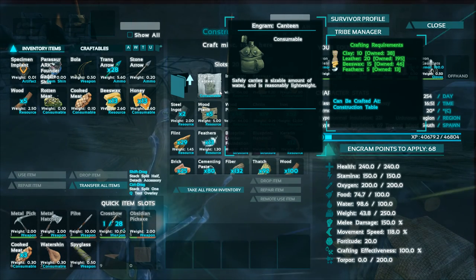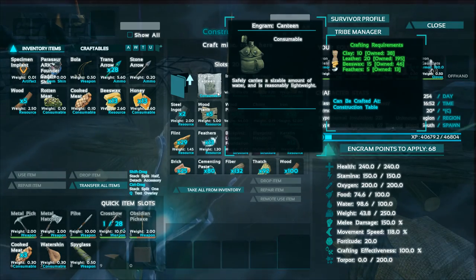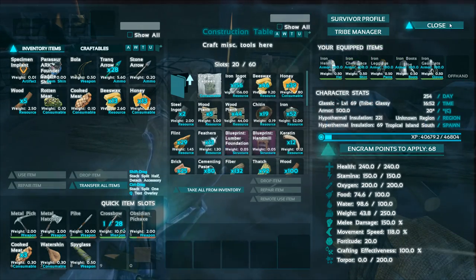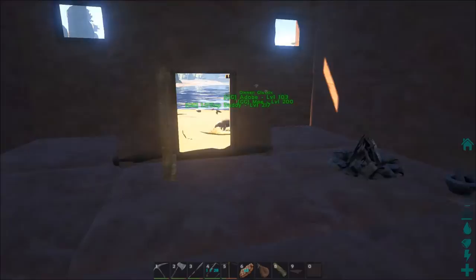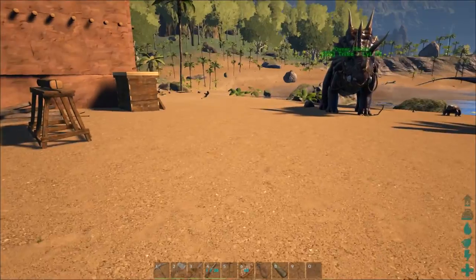To make the canteen we just need beeswax, feathers, leather, and clay. Let me show you how to get some feathers — feathers are actually not too bad. You just find your local everyday dodo bird. Can I get a dodo bird here?